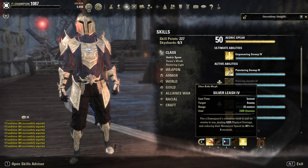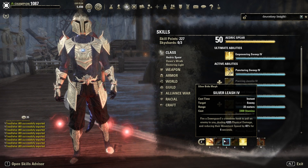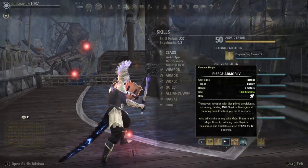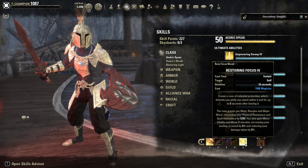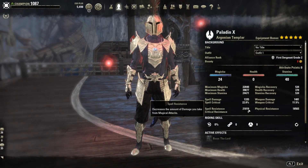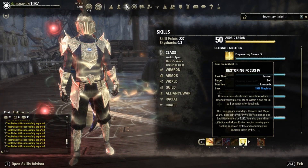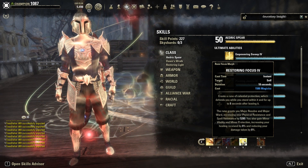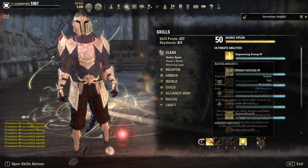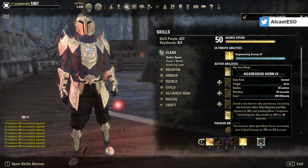Silver Leash is your chain — with Summerset this pulls enemies to you, but it costs stamina so be careful since you need stamina to block. Ranged Taunt is your ranged taunt. Restoring Focus gives Major Resolve and Major Ward, increasing physical and spell resistance by 5,208. Without it I have 22k and 18k resistances; when I pop it, it goes to 27k and 24k. It also gives Minor Vitality and Minor Protection, increasing healing received and reducing damage taken.